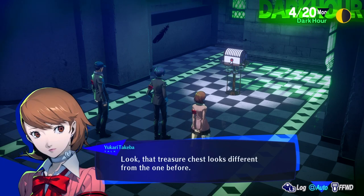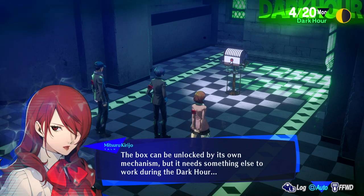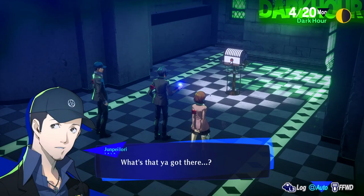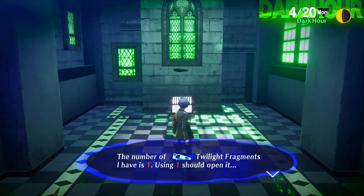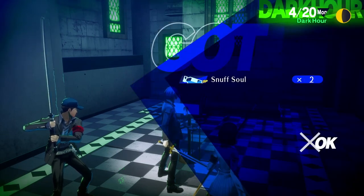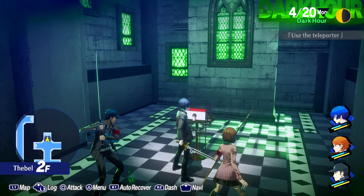Fancy chest? Look — that treasure chest looks different from the one before. Yes, that particular box is sealed in a special way. The box can be unlocked by its own mechanism, but it needs something else to work during the dark hour. The twilight fragment I found in my room seems to be reacting. Do you have a twilight fragment with you? Try holding it up to the treasure chest. Special locked treasure chests can be unlocked with twilight fragments — the amount you need will vary from chest to chest, so you'll want to collect as many as you can. Using one should open it. You'll find more in Tartarus or other locations with traces of shadows.